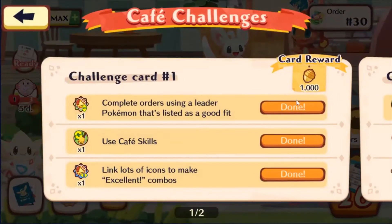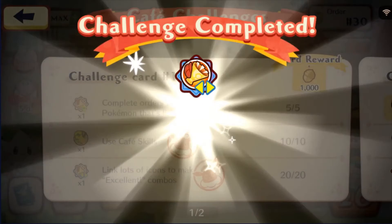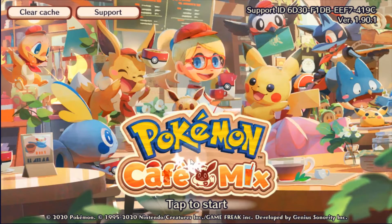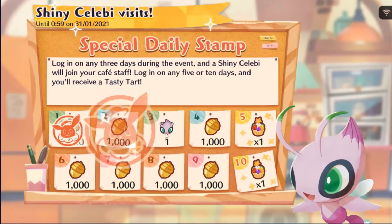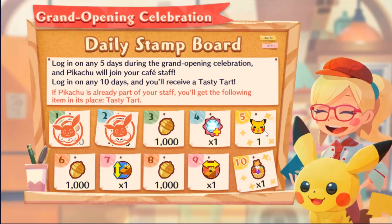We can claim the first challenge — let's claim that. We're gonna continue after claiming this. We're on a new day so we're getting one more step toward that shiny Celebi and toward the Pikachu. From the special daily stamp we're close — tomorrow we'll get the Celebi, and three more days till the Pikachu.